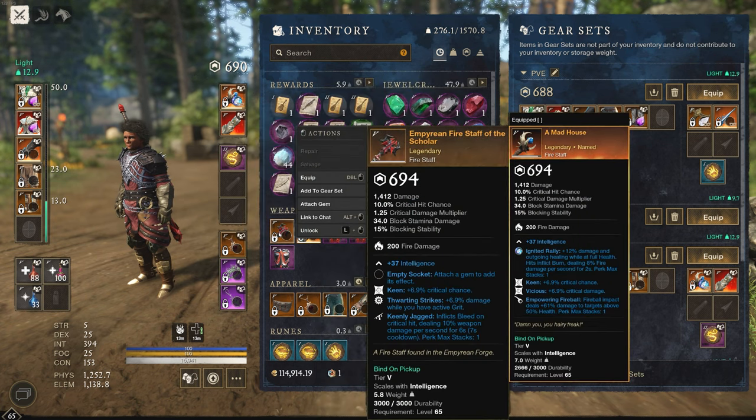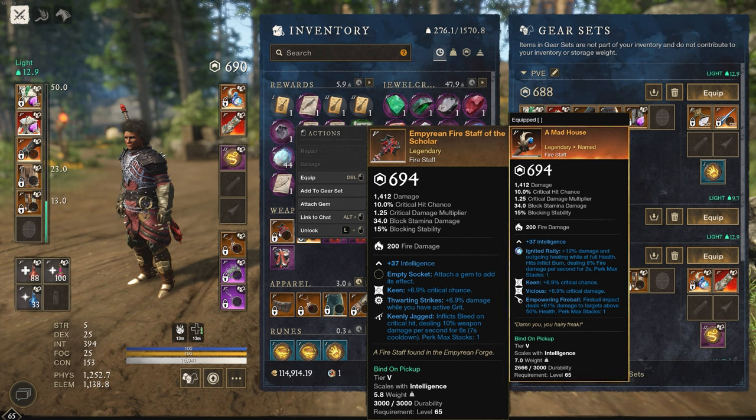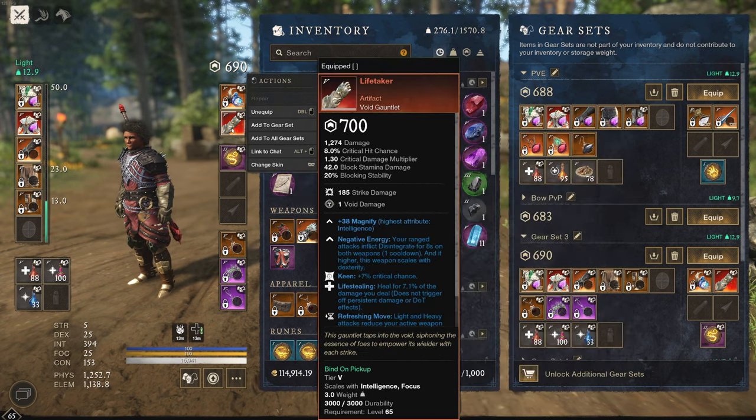There's another firestaff that drops from the Forge dungeon. It gives you Keen Strikes and Keenly Jagged, which is very good as well — not so great if you don't have active grit, which you probably don't with this build. But if you don't have any other firestaff in your inventory, this is a very good high gear score option. I like it because Keenly Jagged puts even more damage over time on your enemy, so you're applying fire and bleed damage.